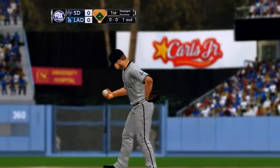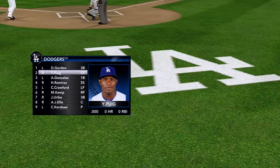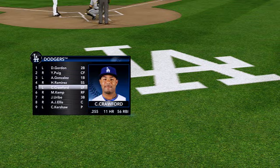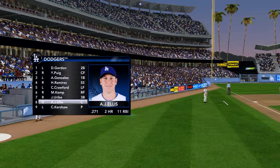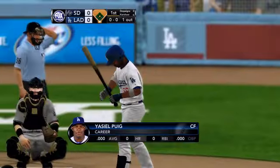Now let's see what Don Mattingly's got in the lineup today. Who are you looking at, John? Well, of all these young, athletic, talented players in all of baseball, Hanley Ramirez has to be near the top of that list. His power, his speed — he can do a lot of different things. He needs to shore up his defense a little bit, but with his bat he rakes right up there offensively with anyone.